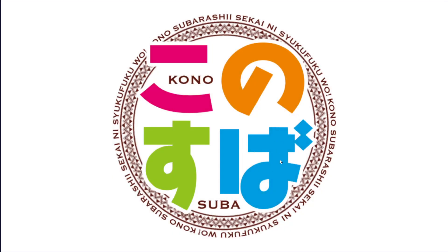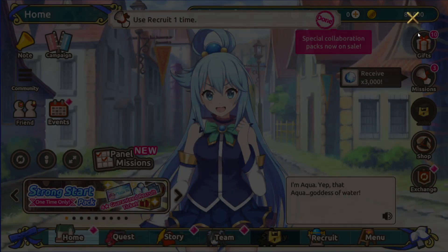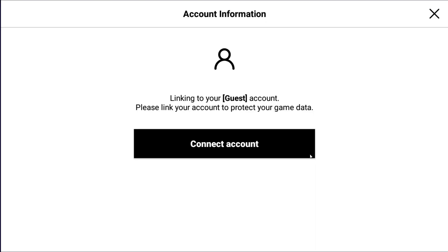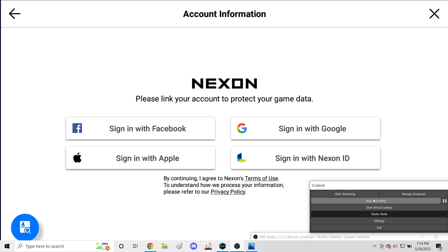I won't do Connect Account on this screen because you need to know how to get there from the menu. Assuming I got Eyes and I'm done with re-rolling and happy with the characters I got, I'm going to go to the menu and click the Data Transfer button. At this point it'll let you connect your account — you can choose whether you want to use Facebook, Google, Apple, or a Nexon ID. Once you've done that, you're done. The account is now yours to keep and you can log into it using that information from any device. I hope this information has been helpful, and you can look forward to more guides for Konosuba Fantastic Days on this channel coming soon.